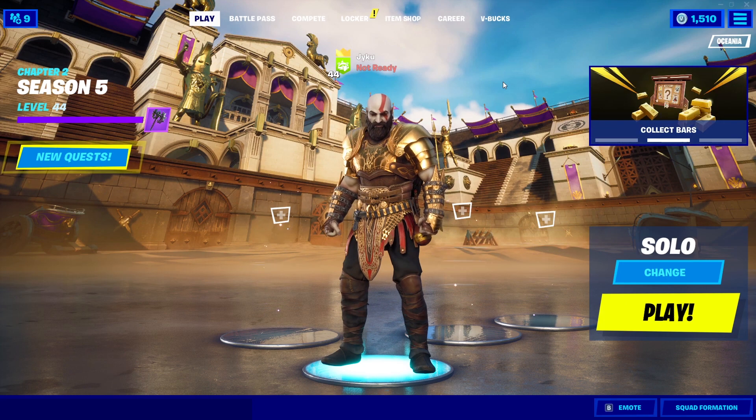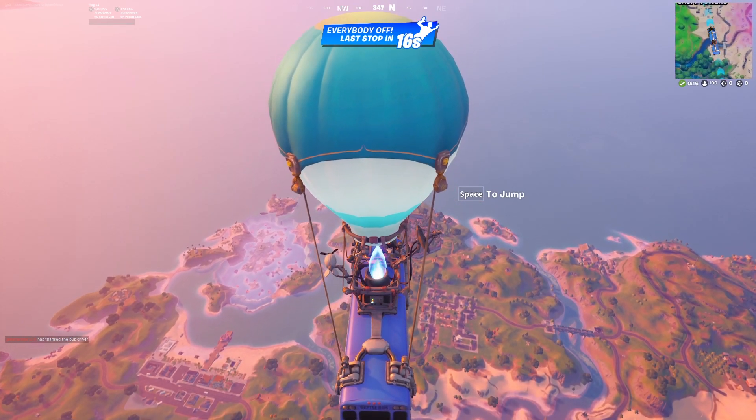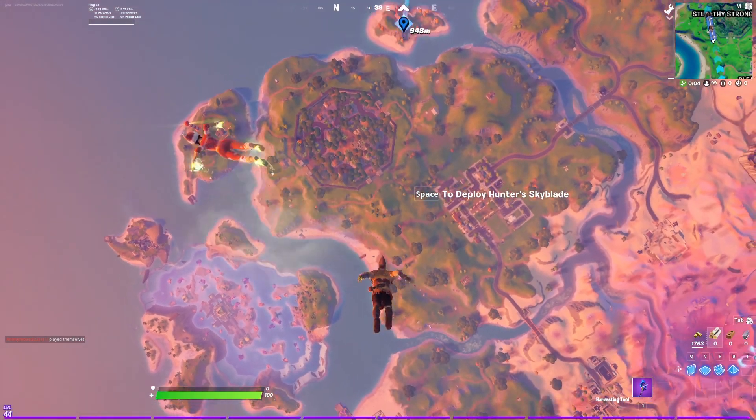Alright, so the first thing I want you guys to do is load up into a game. Once we are in a game and inside of the battle bus, I want you to bring up the map. Once the map is up, at the very top middle of the screen you will notice a little island. Go ahead and place a marker exactly where I do on screen right now. Once you've done that, time to jump out of the battle bus and make our way there.